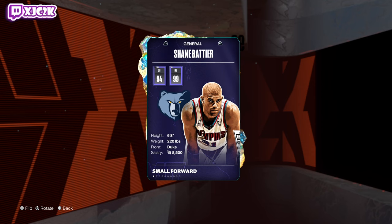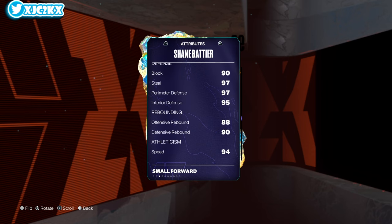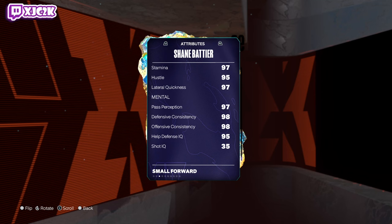Without further ado — Shane Battier at 6'8" has elite size at shooting guard. 94 offense, 99 defense, 92 driving layup, 92 close shot, 91 midrange, 93 three-ball, 91 free throw, 95 driving dunk, 86 ball handle, 85 pass accuracy, 90 block, 95 interior, 97 steal and perimeter defense, 94 speed, 90 speed with ball, 90 acceleration, 97 vertical, 90 strength, 97 stamina, and 97 lateral quickness.